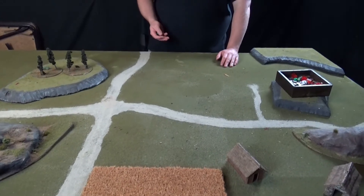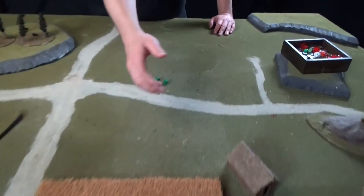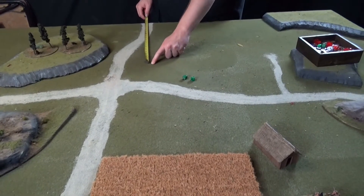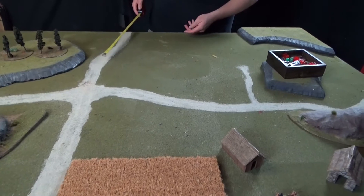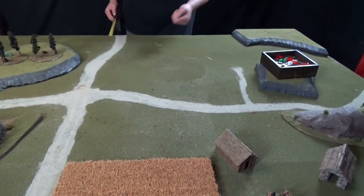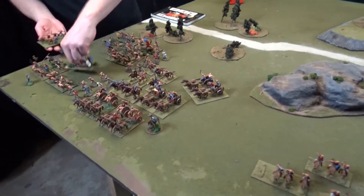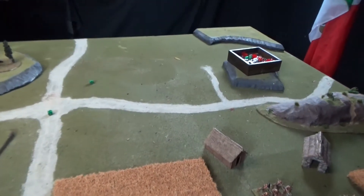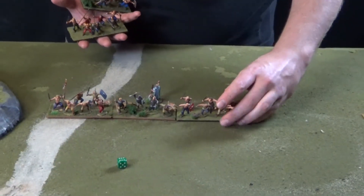Turn one, Britons. The first unit led by the Druid — I want them to march up and form a line with skirmishers out front and warband slightly behind. Skirmishers go 18, warband about 16. Leadership eight — we roll an eight, so we make one move.